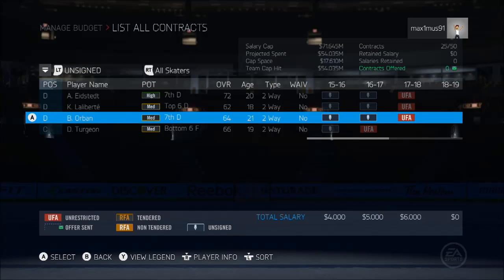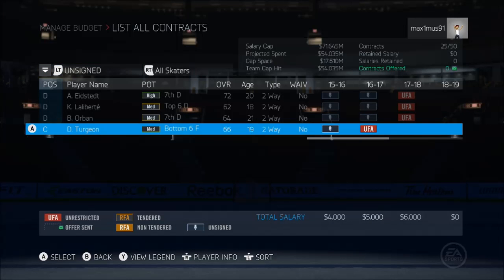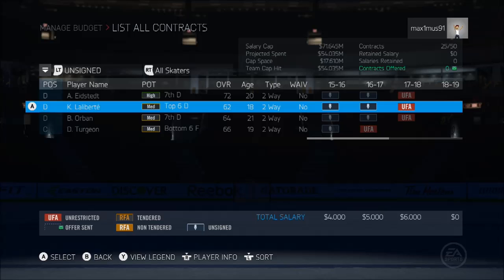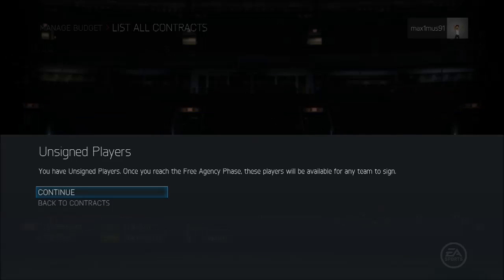Unsigned. I'm just guessing these are the draftees. And that means you can't manually draft, and that is a problem EA, because I can't run a GM mode without being able to draft players. So I'm just going to trade my draft picks — that's what you're saying.